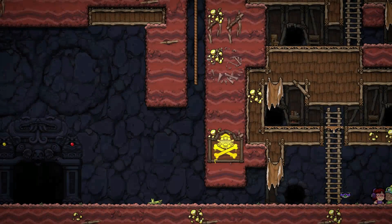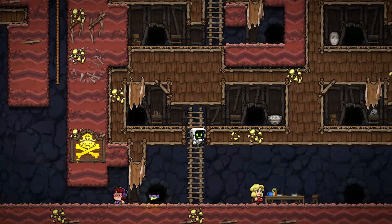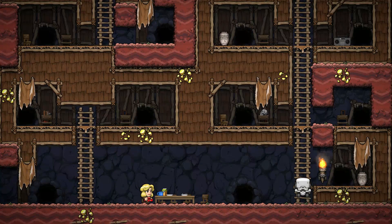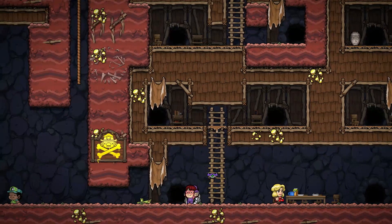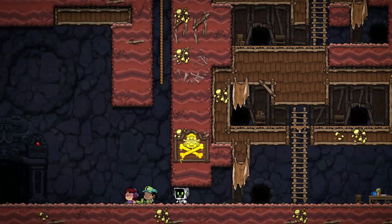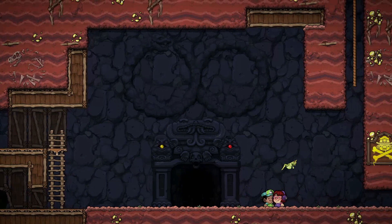First, you have to get your character. Then you have to do a specific action or else it won't work. First, climb up here and throw this pot. Then you must go up here, climb up the ladder and go back down. And then you must do the normal thing and throw every single human around. This is to show that you are bloodthirsty and that you are worthy to enter the new level.